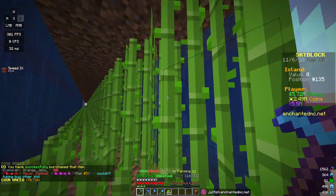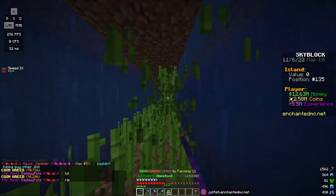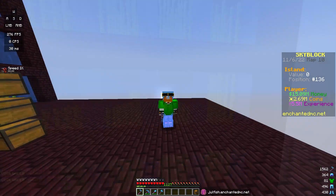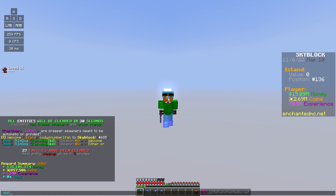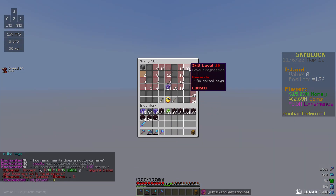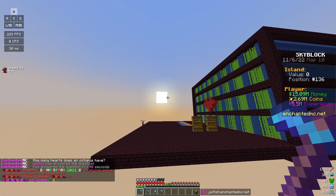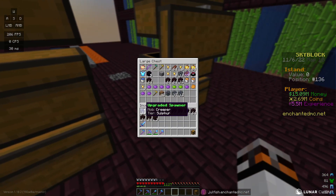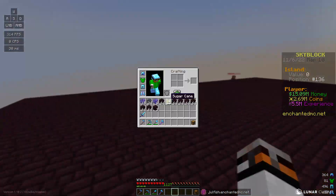In today's video we are going to be building a creeper spawner, and I'm not exactly sure how we're meant to set these up on EnchantedMC, but that's why today's video is a learning lesson for both of us. I'm pretty new to the spawner economy. In the slash skills menu you can unlock the ability to buy spawners. Right now I have quite a few spawners from the crate keys we opened last video — some witch spawners and 15 creeper spawners.